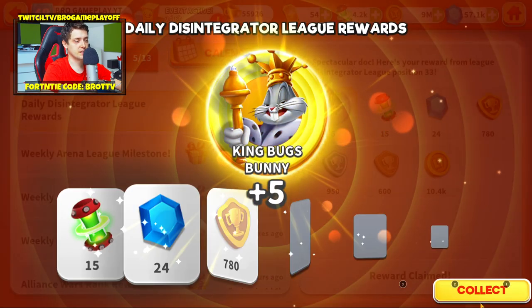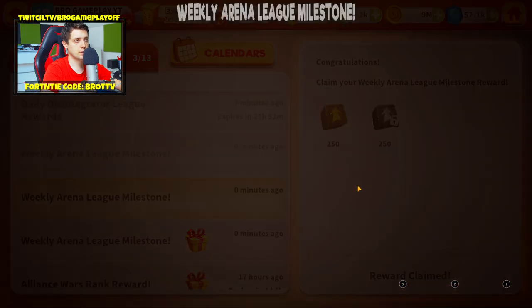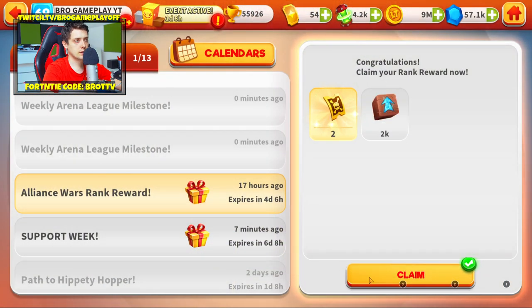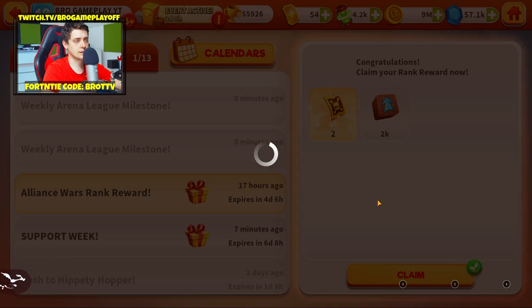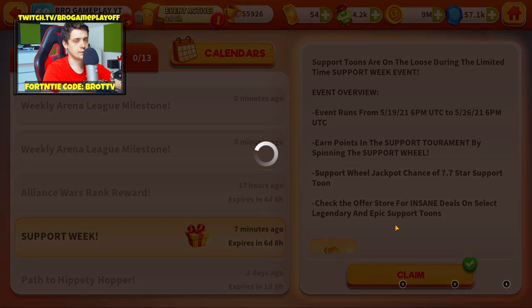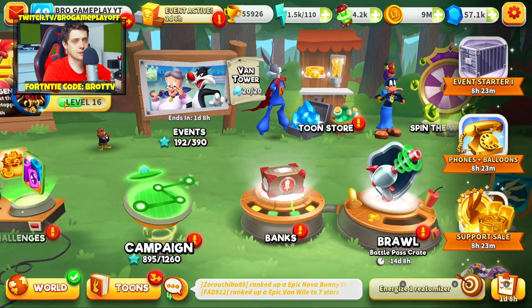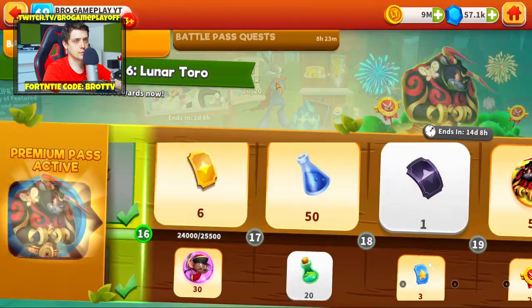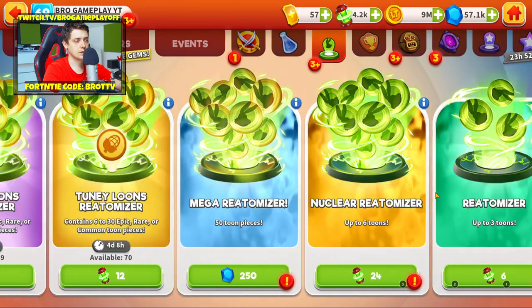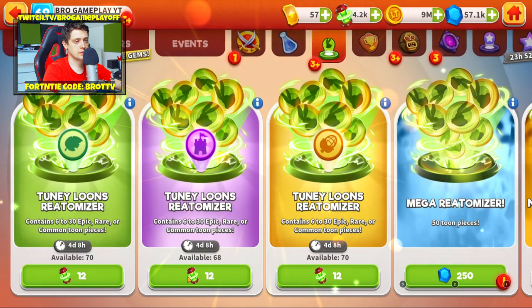I want to complete my team here. We got a good amount of cubes, so maybe I can get something. We got tickets and a support week here — this is cool. We have a premium pass with some quests: Energizer Rhythmizer three times, so I can do that. Let's go — one, two, and three.